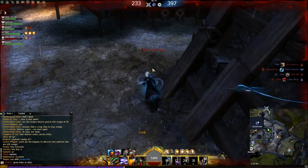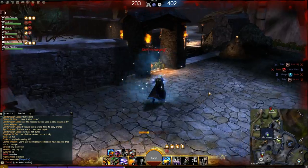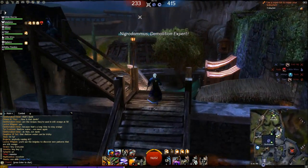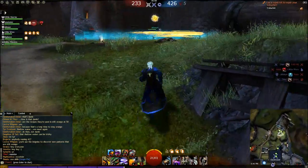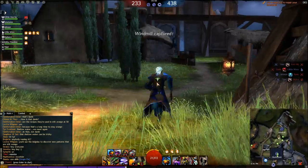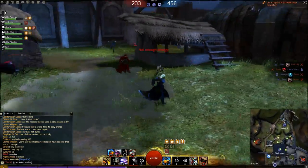I pop Swiftness to burn this guy down and notice how quickly I apply conditions — that's what this build is about. However, I get swarmed again and there's not much I can do. Since Elixir H is your only healing ability, just run away when swarmed — it's a team effort game, always have a couple buddies with you. Back at Windmill, pay attention to the piercing: whenever I hit a target I pierce through easily and do a ton of damage.